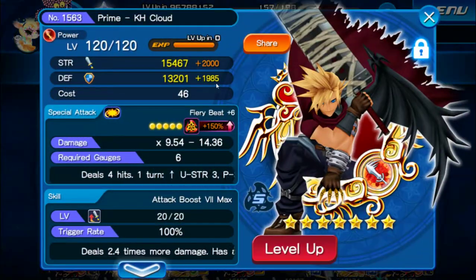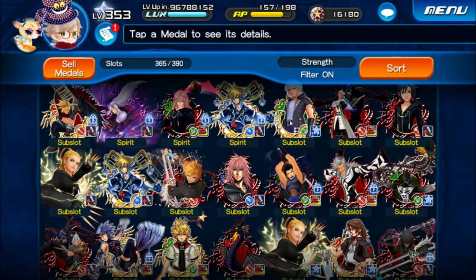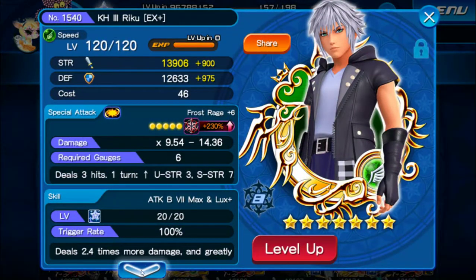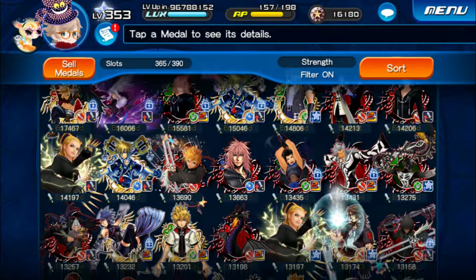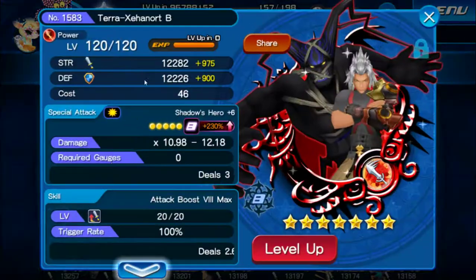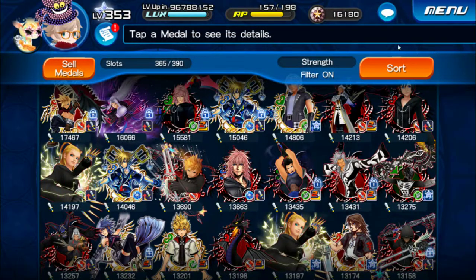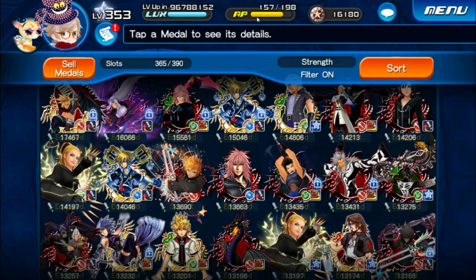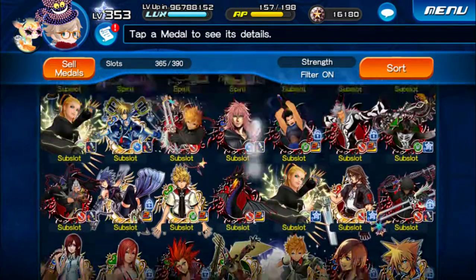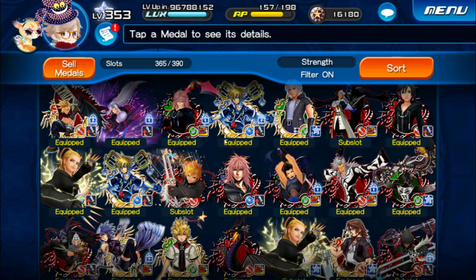I also increased the defense of my Cloud — that was one of my primary objectives. I have around 975 points this week so don't skip that opportunity. Unfortunately the AP campaign with zero AP cost and double XP gauge with lower cost is already over. Don't waste these opportunities.